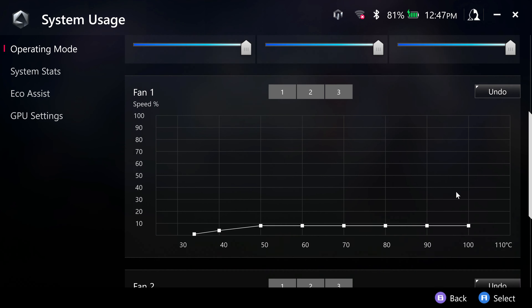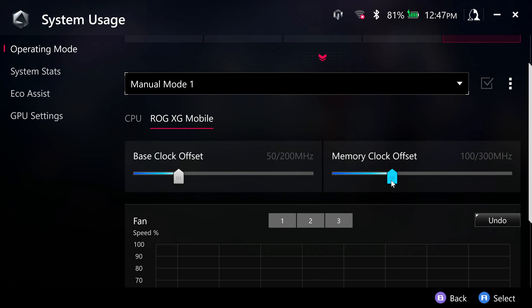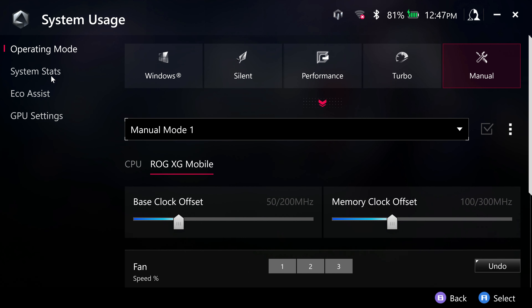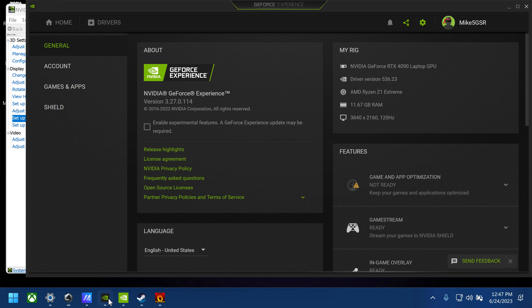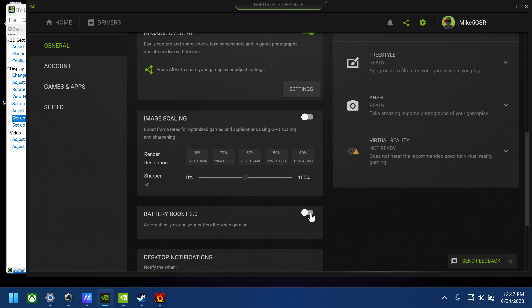The original BIOS that it updates to on launch day was 319. It severely hampered CPU performance, so I downgraded to BIOS 317. However, both BIOS versions will limit the TGP to 115 watts on the XG Mobile when it should be running at 150 watts. I haven't found a solution on how to force it to run higher than that.